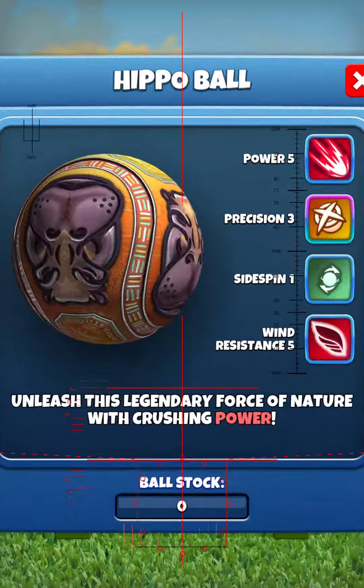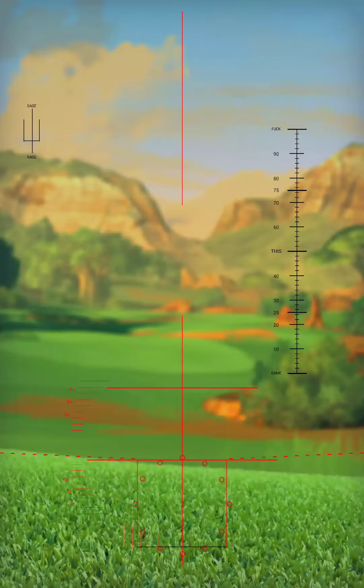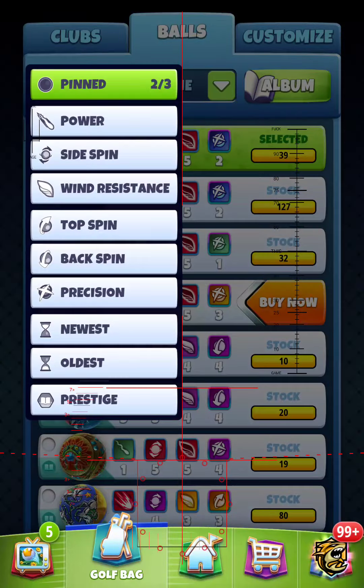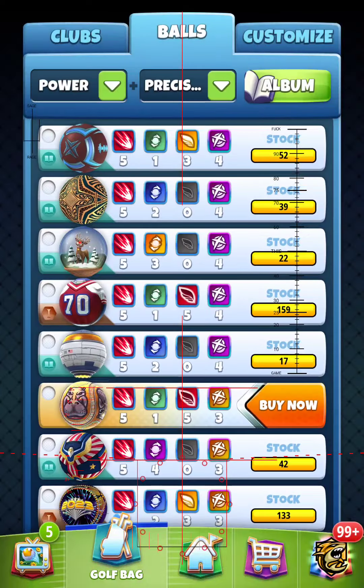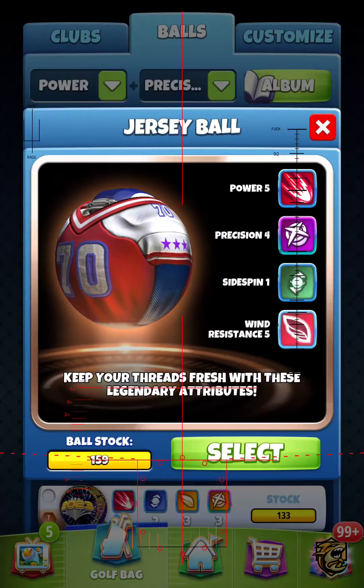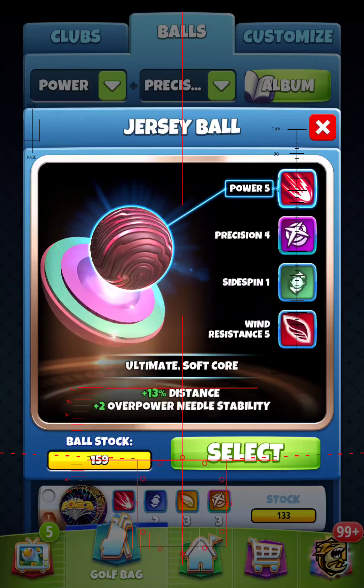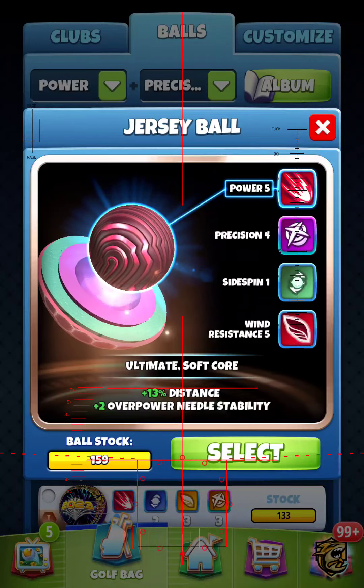The Jersey ball — this particular ball right here, let me show you guys which one I'm talking about. This one gets abused every single tournament — Power, Precision. This new ball is going to take the place of that ball right there. The ball that's on sale today will more than likely take the place of this ball. This has a plus 2, but it also has Precision 4.